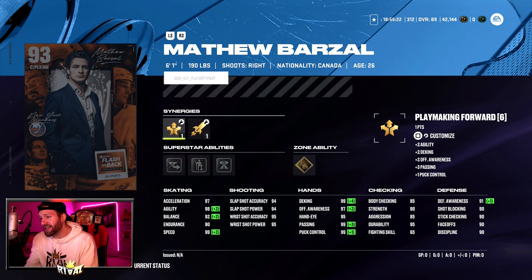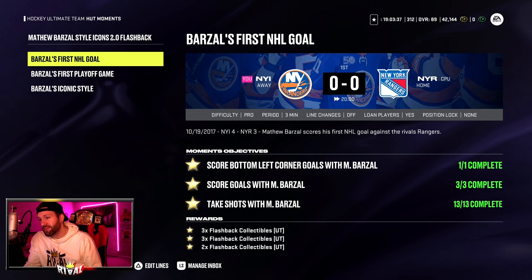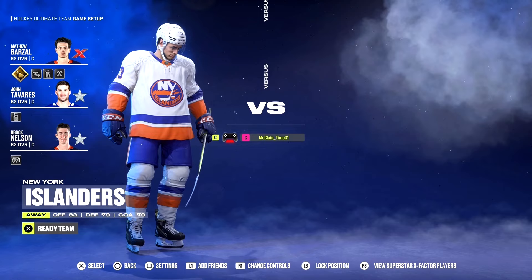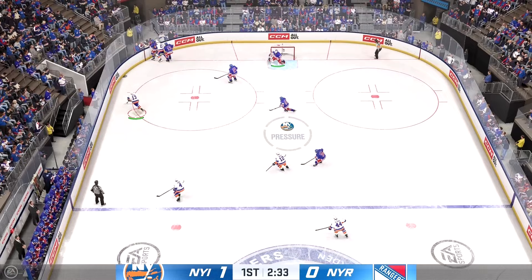So we'll start at the top — score a bottom left corner goal with Matthew Barzal, just one time. You do have to score three goals with him in a game, and take 13 shots with Barzal. Now to make these a little easier, you do want to click L3 so you can get a position lock. You would then select center, so you only control Matthew Barzal. That helps.